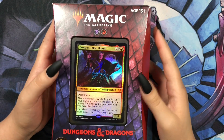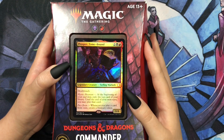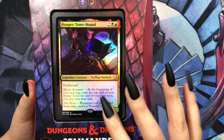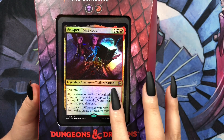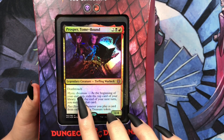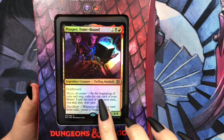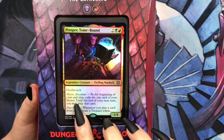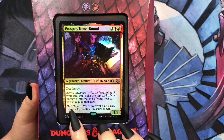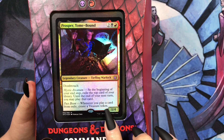So now we can take a look at the commander for this deck, which is Prosper, Tomebound. He's a legendary creature, Tiefling Warlock. It says Deathtouch. Mystic Arcanum: at the beginning of your end step, exile the top card of your library. Until the end of your next turn, you may play that card. Pact Boon: whenever you play a card from exile, create a treasure token.